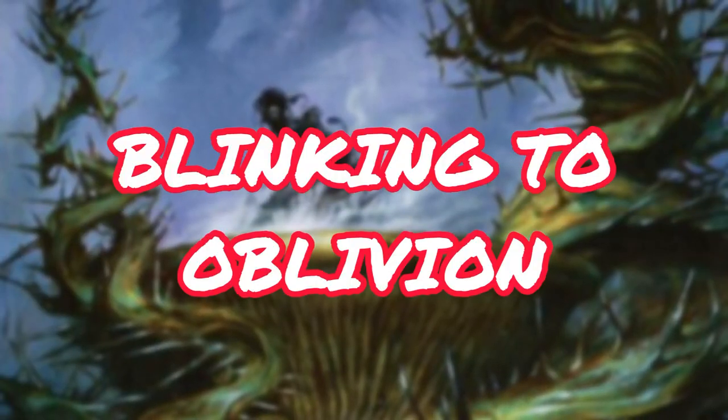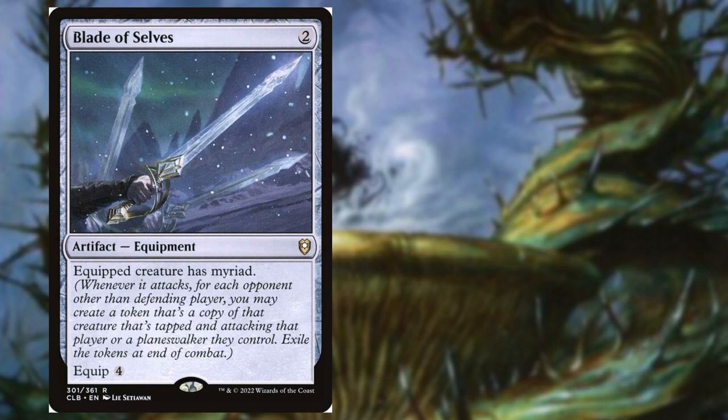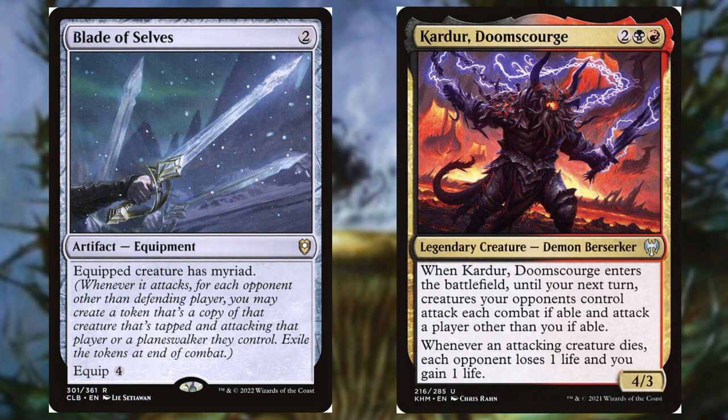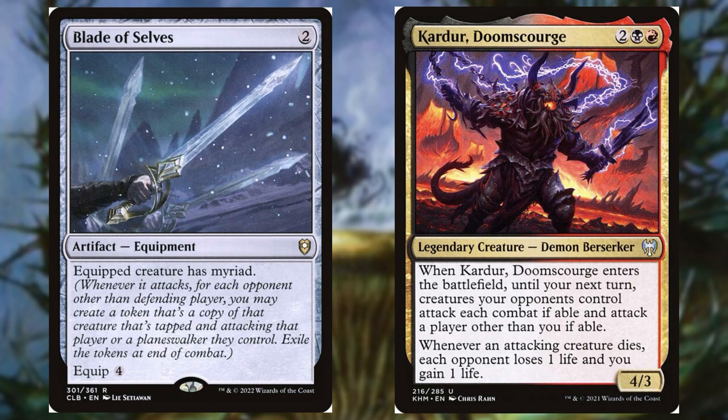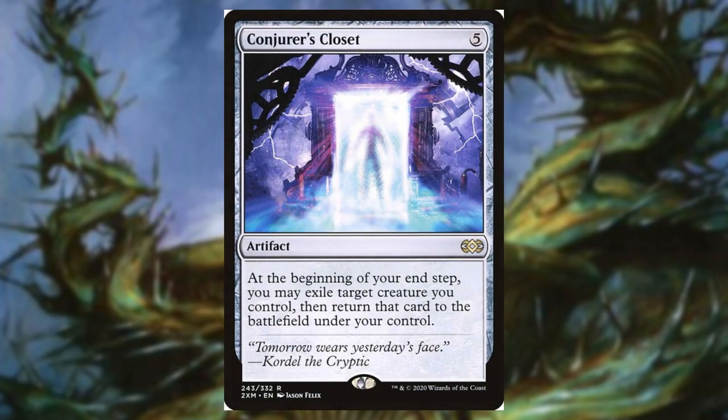In this first category, we're talking about ways we can trigger our commander's ability every single turn. Blade of Selves is one of the most insane cards in the deck because of the amazing synergy. Whenever we attack with our commander, we're gonna get two tapped and attacking token copies of him. Not only will that net us our ETB that we want, but because of the legend rule we'll have to sacrifice both those tapped and attacking token copies. Since they both were attacking, we're gonna get three Kardur triggers for each one that died — which was two — so that's six damage to our opponents' face every turn. That's insane.